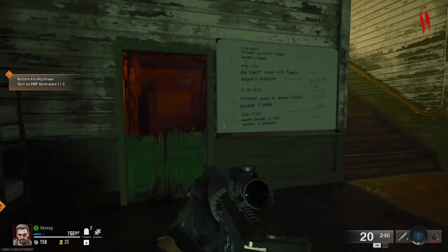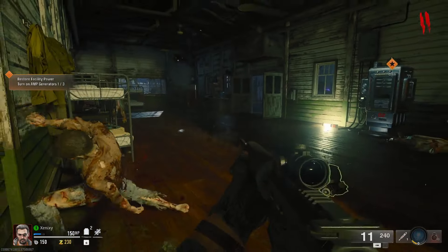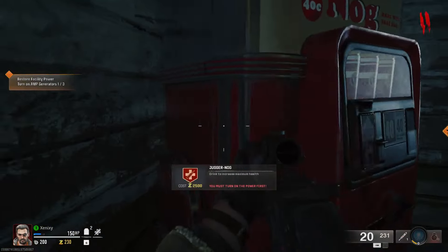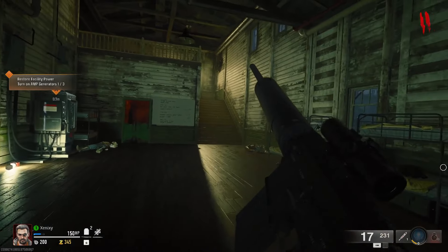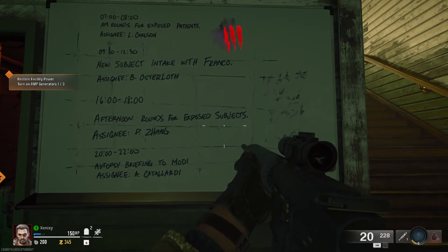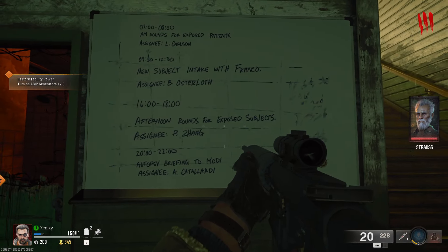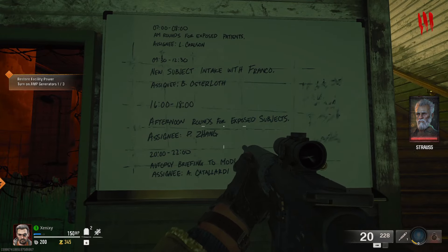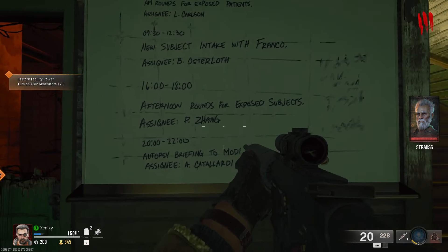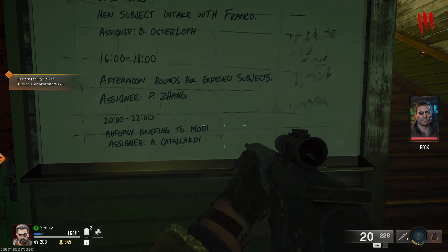We don't even have enough points. Oh this is like a shotgun — no wait, it's like a DMR. I thought that was an M16. Oh we got Juggernaut! But we must turn on the power first. I like that you have to turn the power on to actually use it. The schedule here reads: 7 to 8 AM rounds for exposed patient, assignee L. Carlson, new subject intake with Franco, afternoon rounds for exposed subjects, autopsy briefing.